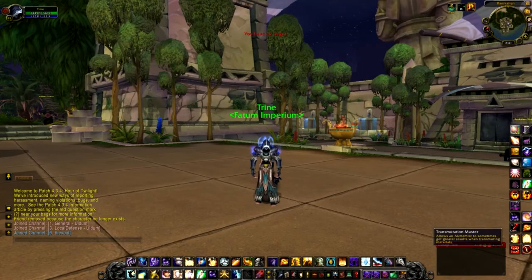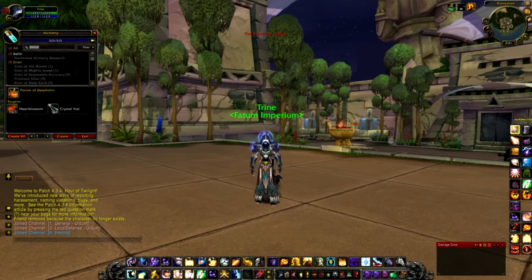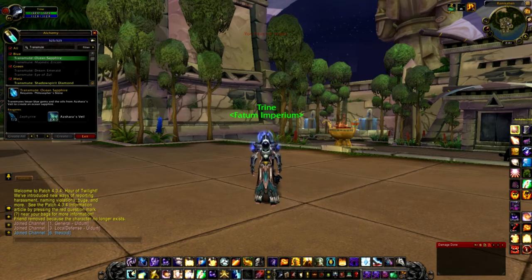It is an alchemy crafting ability that allows you to turn 15 volatile life into another random set of 15 volatiles. But if you are in specific Cataclysm zones, it'll always craft the same volatiles.